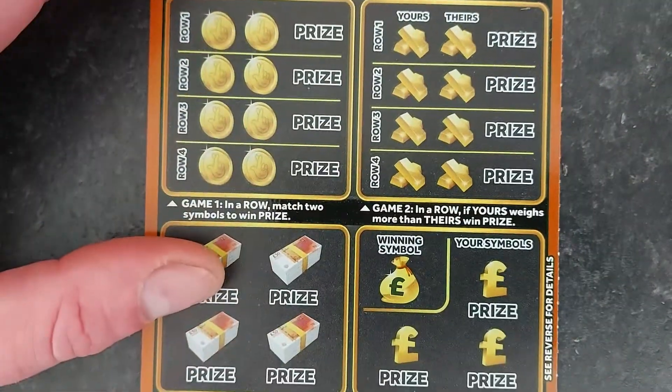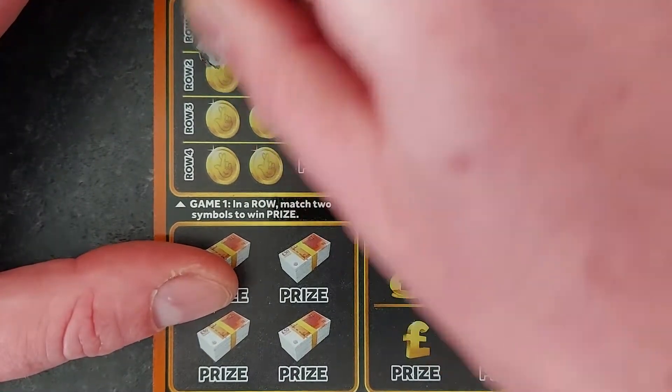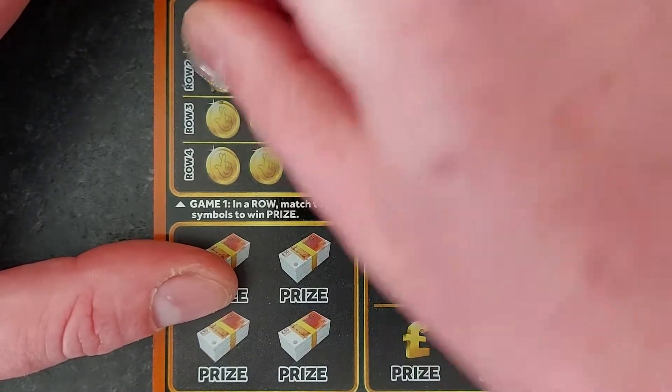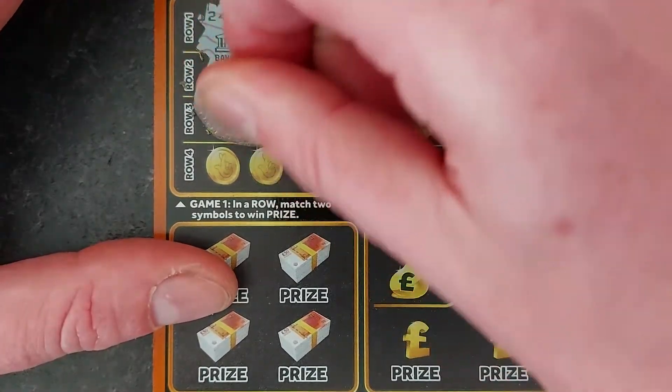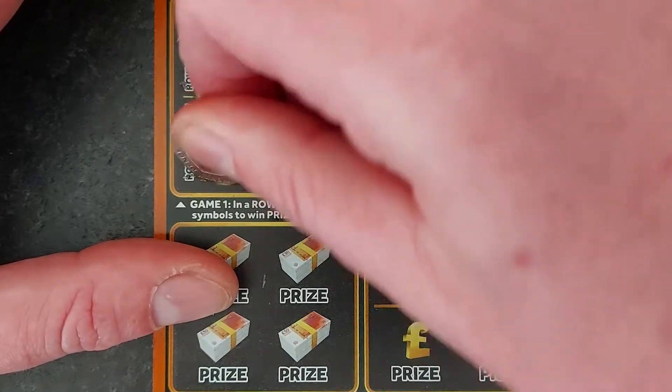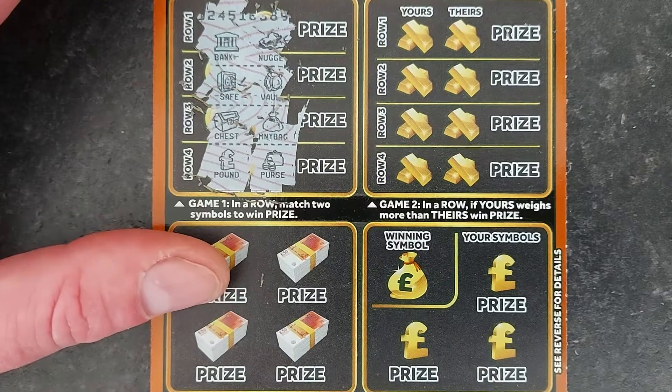Card number 4. Let's scratch away — two symbols the same, please. A bank and a nugget, a safe and a vault, a chest and a money bag, a pound and a purse. No good on that one.